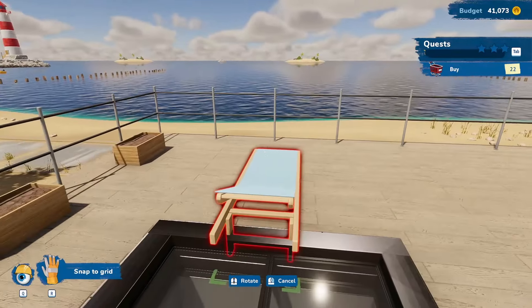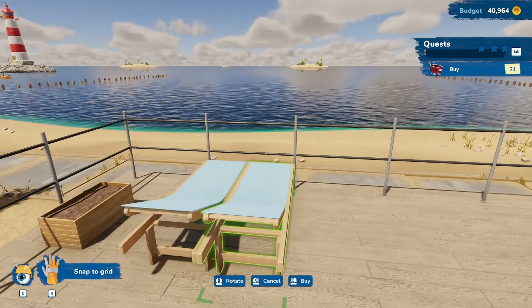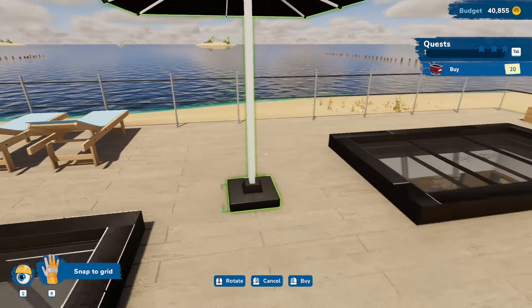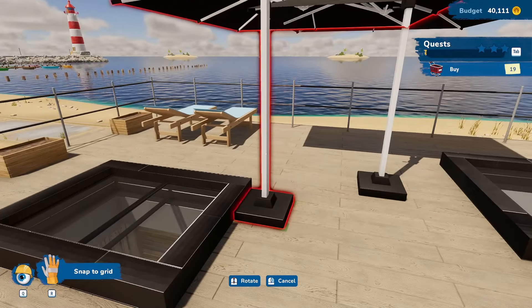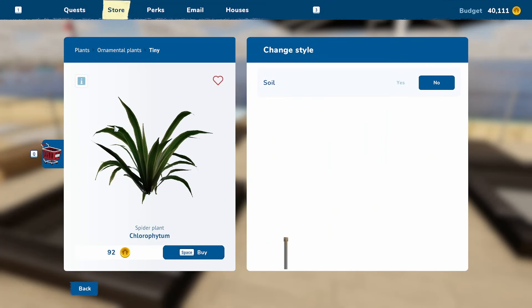We have a couple of sun beds to set up. We're placing them so everyone's looking out over the water, because if you're on a sun bed you'd rather see the water than other people's houses. Now things get more interesting because we have all these plants to plant in the planters.